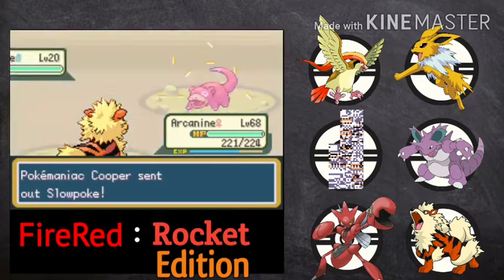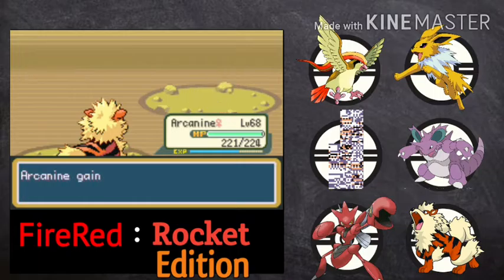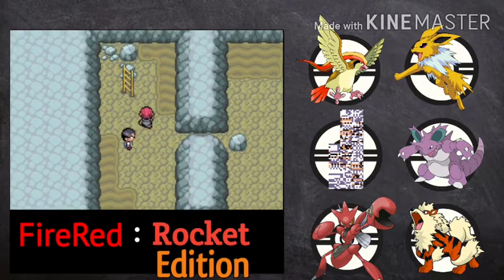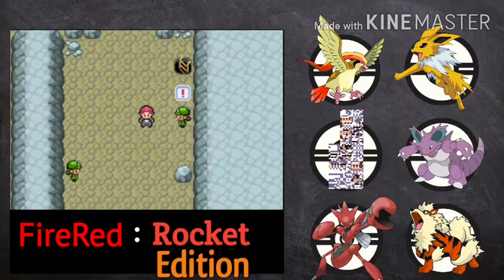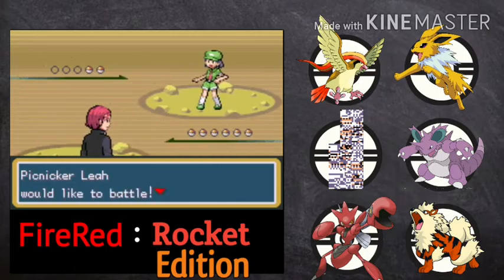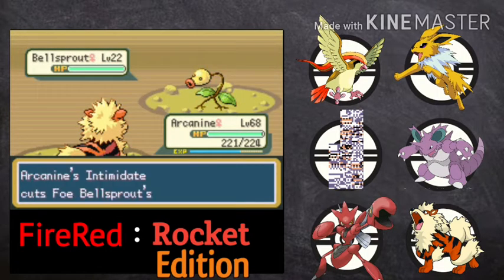We also have to do a couple of team challenges. If we even get some time we can go for Koga's challenge as well in this episode. Next time we directly go for Sabrina's challenge and then move towards Seafoam Island — that will be actually very good. Trying to complete this series as early as possible.